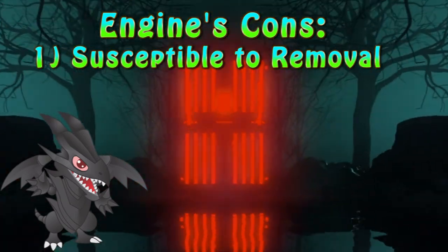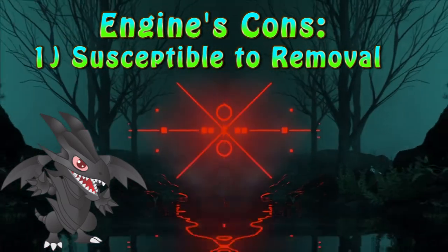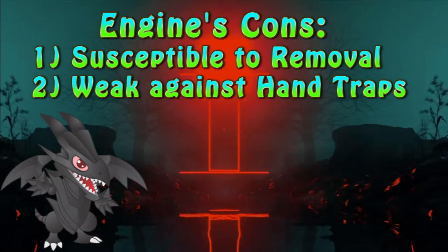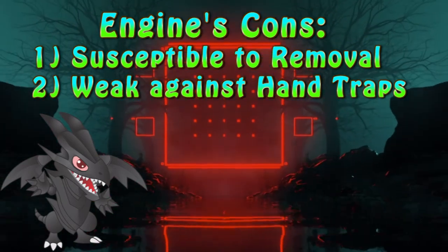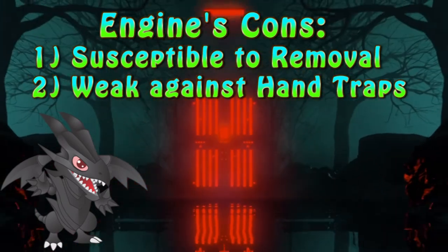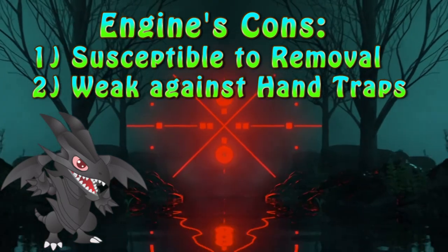The lock is susceptible to any form of removal, especially spell or trap removal. Not to mention hand traps — Ash Blossom and Joyous Spring might not be the most prevalent counter, however it can be easily stopped by Ghost Belle and Haunted Mansion. Since Prologue can summon Buster Dragon from the graveyard, Ghost Belle can negate that effect, even though the cost has to be paid.